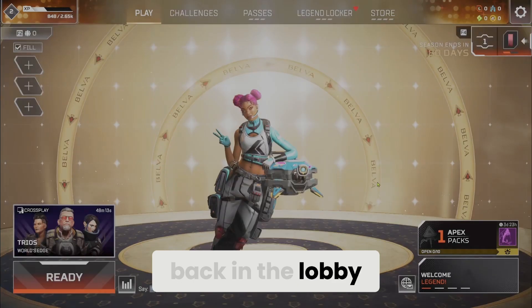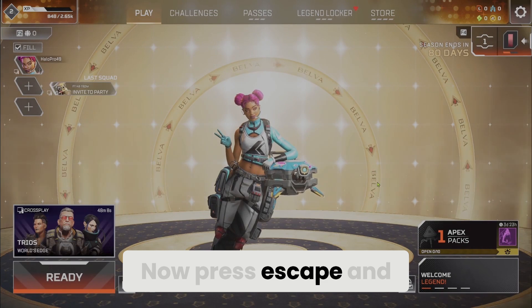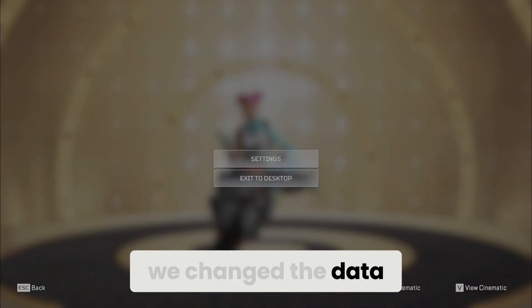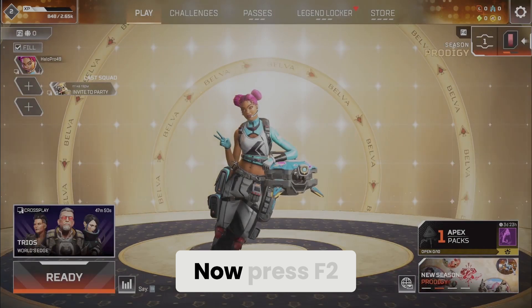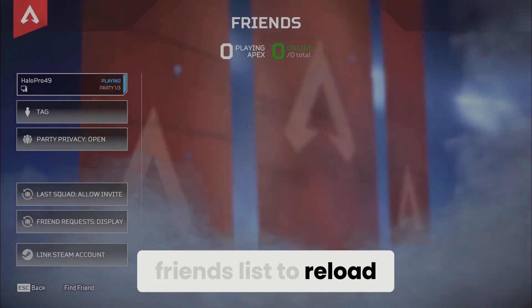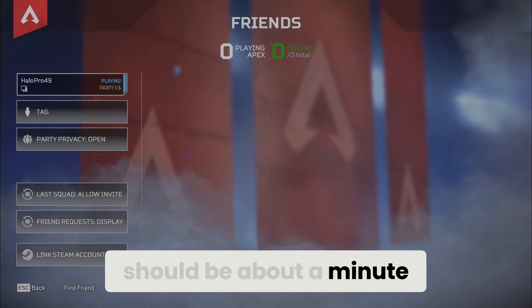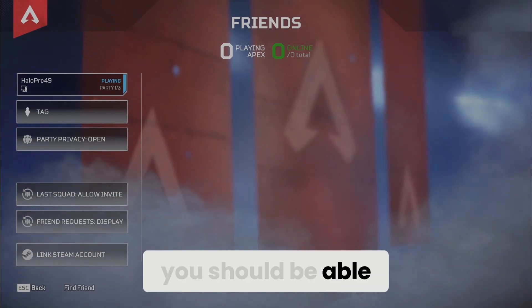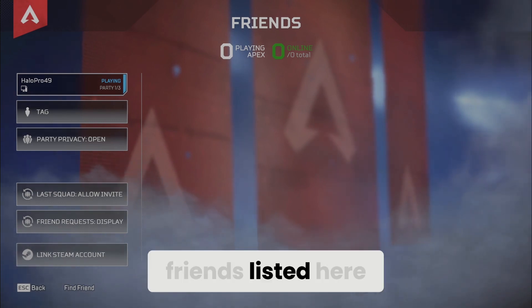We are back in the lobby. Press Escape and check if the data center has changed — as you can see, we changed the data center back. Now, press F2 and wait for the friends list to reload. The waiting time here should be about a minute, though it could take a bit longer. After a minute passes, you should be able to see your cross-platform friends listed here.